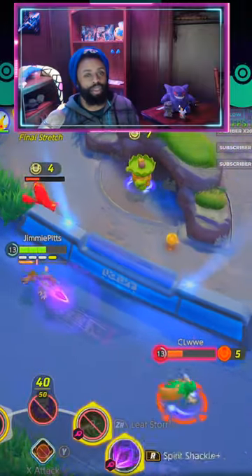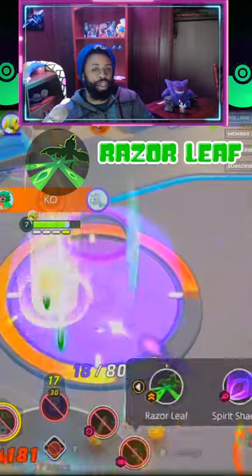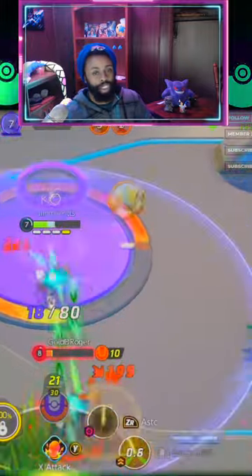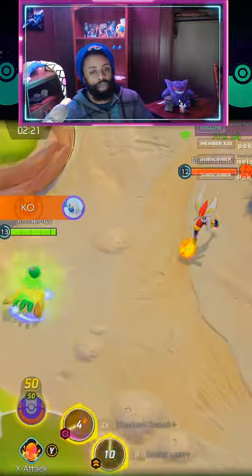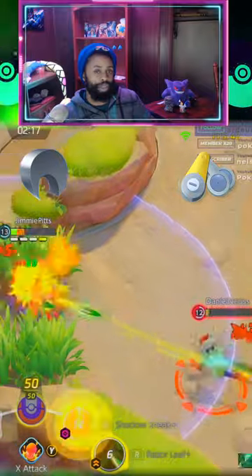Alright, we got some quick tips for Decidueye in Pokemon Unite. Razor Leaf will raise your attack speed and give your basic attack more hits. More hits equals more crit chance, and Decidueye already has a ton of crit, so you really do want to focus on it. Use Razor Claw or Scope Lens to raise your crit chance overall.